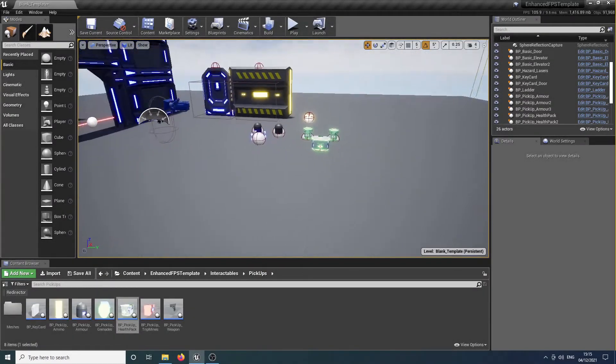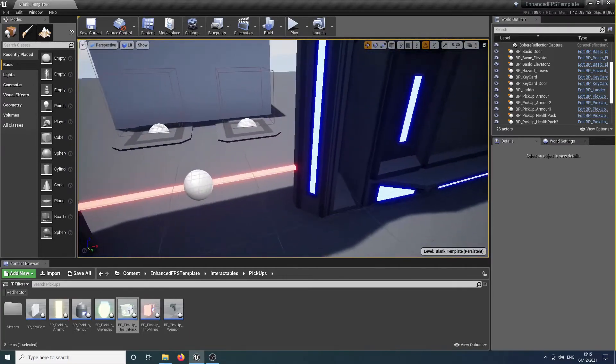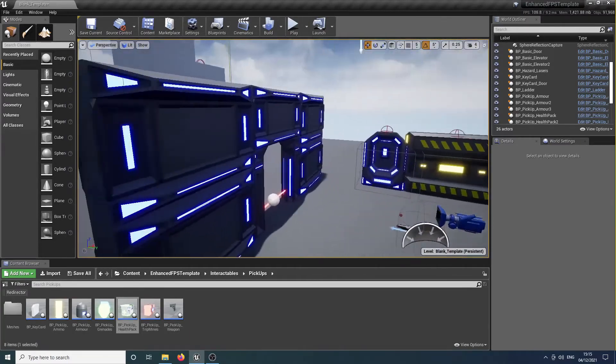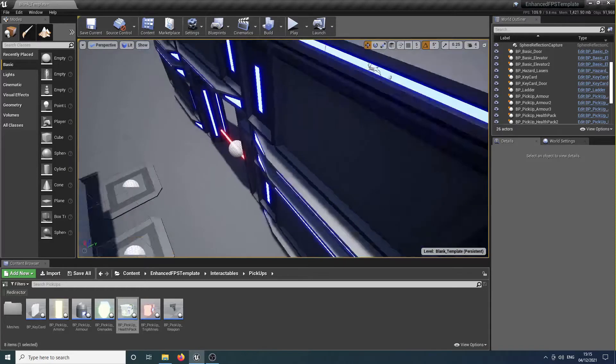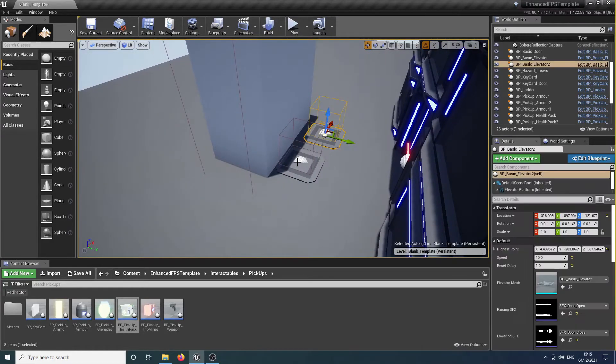Hello and welcome back. Previously we went over health and armor and we briefly glossed over some of these features with the environmental hazards. So what we're going to do today is just go into those in a little bit more depth.